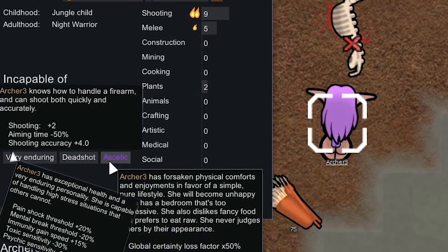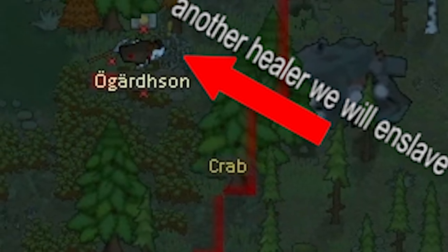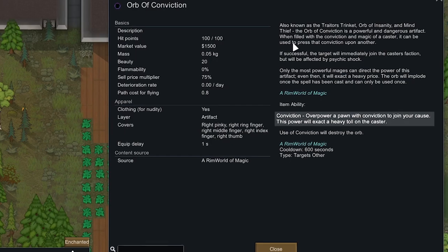We started the series with 3 Warcraft 3 archers that had the same skills and traits. With the help of a cave killer we enslaved in episode 1, we did some raiding and found 2 orbs of conviction which we were going to use in episode 2.